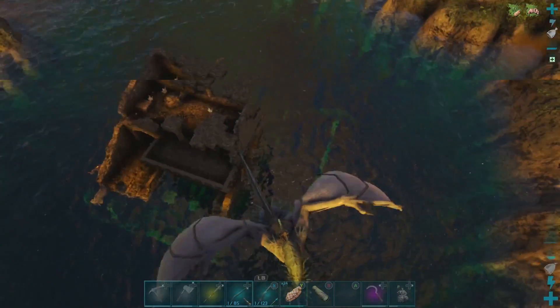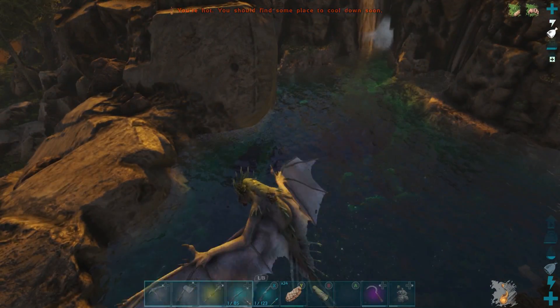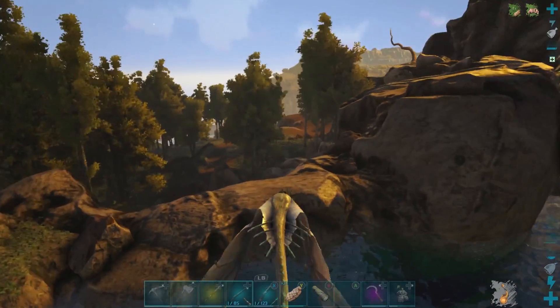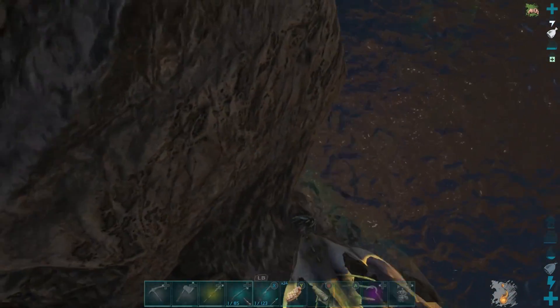It turns out the way you tame them is you kill fish — it can be either the coelacanth or the sabertooth salmon — and then you drag it to the otter. I think that's kind of a nifty little mechanic. Hello there, little castle in the water. This looks like it's prime real estate for otter spawns. What is that right there? That's a fish. That is not an otter.